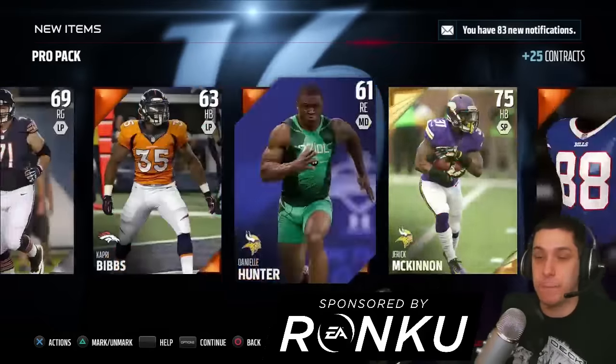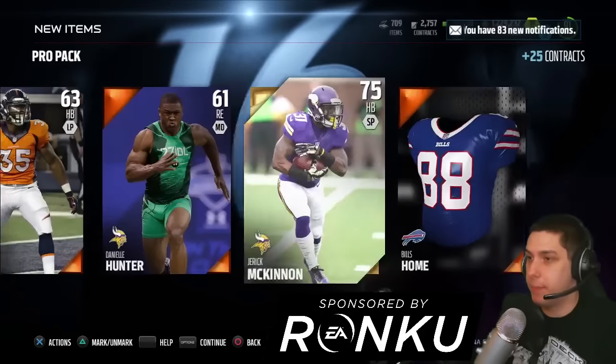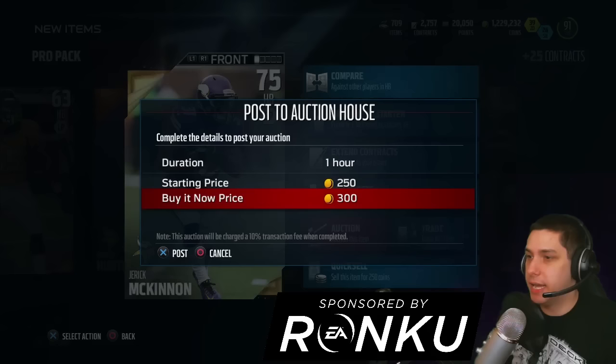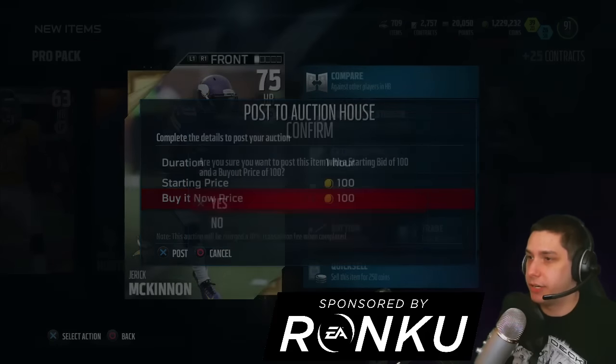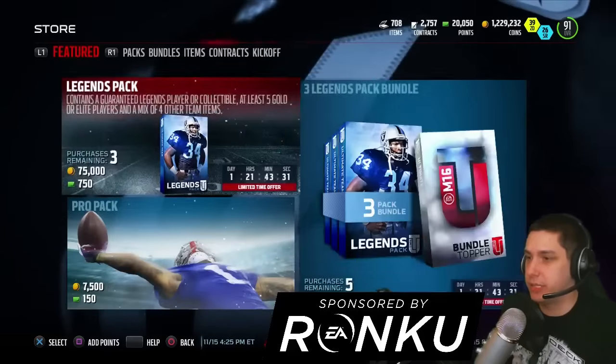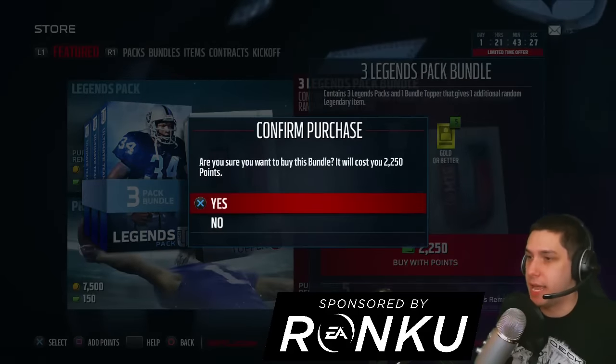We get a Jerick McKinnon, who's actually a beast running back for a budget squad. So if you guys are interested in him, I'll throw him onto the auction block — I think he's super cheap right now, but you guys can have him for 100 coins if you're watching the stream right now. I usually do that during the pack openings. Let's open up this legend bundle — let's see what we can get.